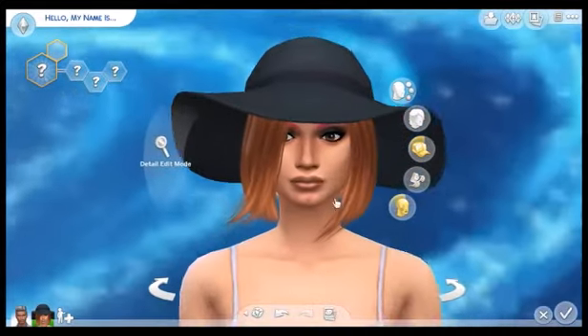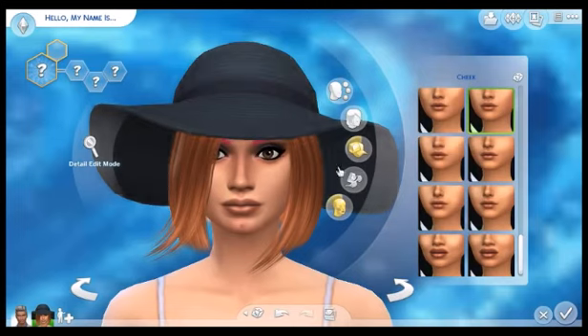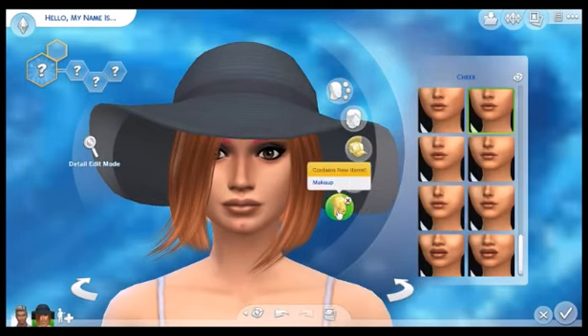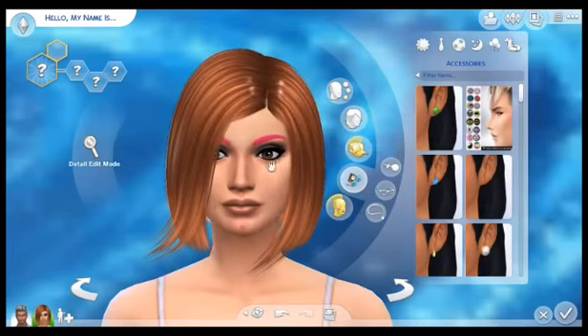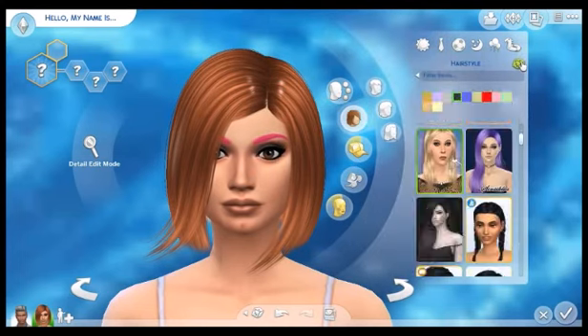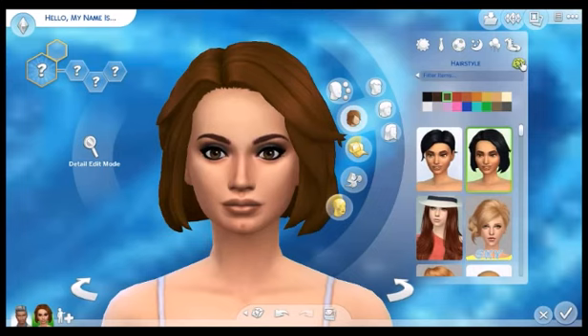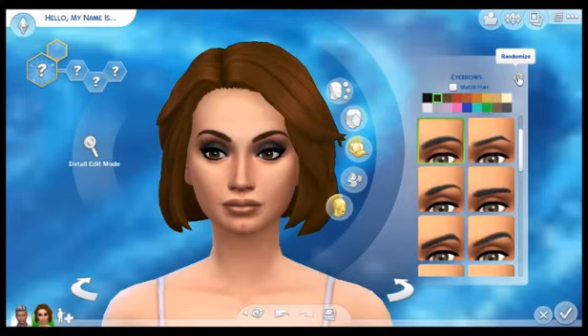I'm not sure if I'm supposed to get rid of her hat, but yeah, I think I am. Alright, just so it's better. Hairstyle: one, two, three, four. Not bad. Let's do her head shape: one, two, three, four. Okay. Eyebrows: one, two, three, four.